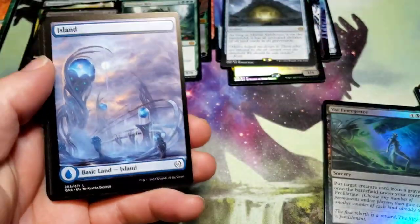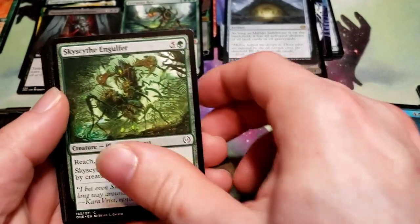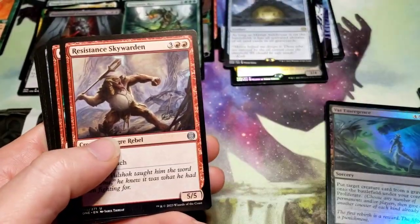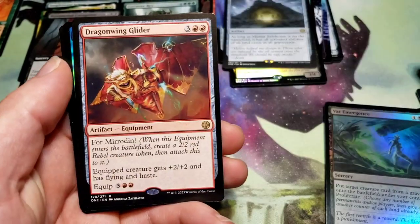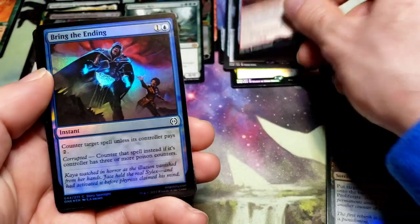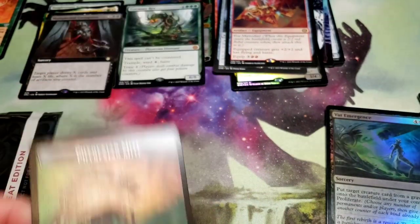Not that island, commons, uncommons, another common and Dragon Wind Glider - not that great of a rare - Bring the Ending, and a Phyrexian Mite token.